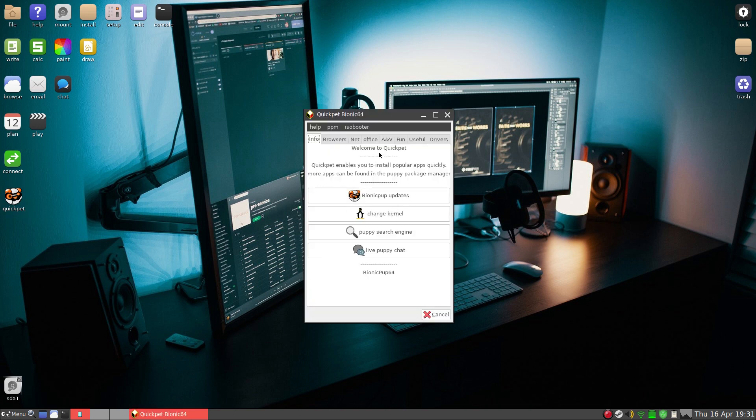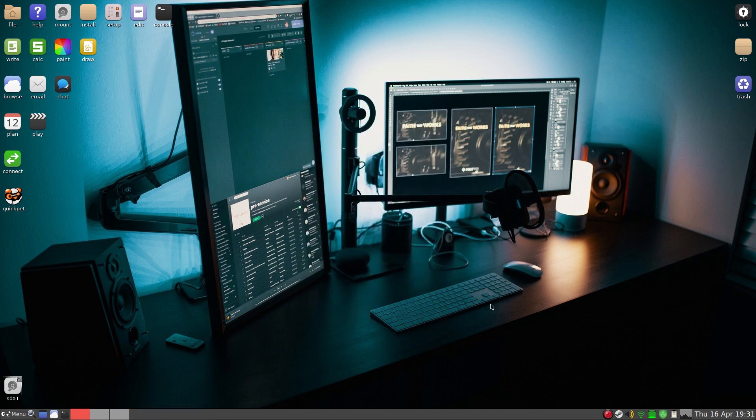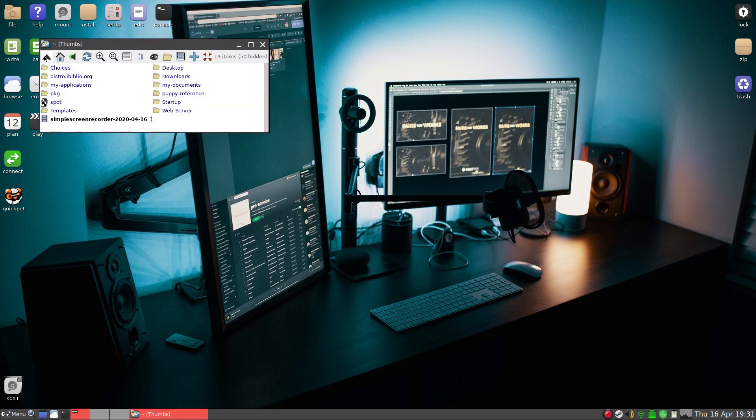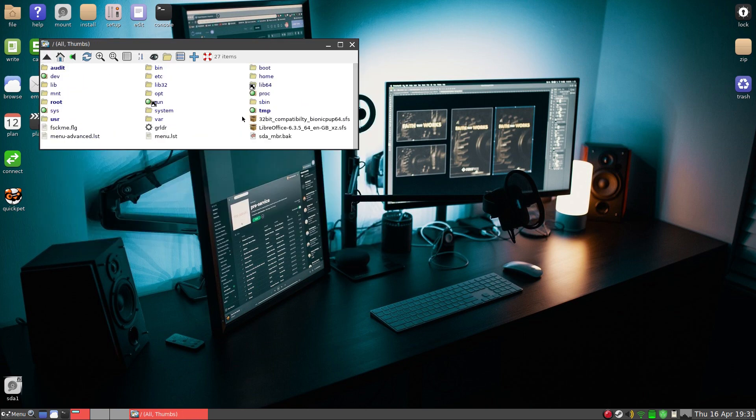Okay, manually. One of the first things you want to do: if you want to run Steam etc. and a lot of other stuff, you'll need this 32-bit compatibility. You'll click on it and it'll download, and it will say can't find it, we're aborting it. But what you'll find is it's installed somewhere else. Go and find it - I found mine in All Thumbs - then you click on there and install the SFS and it will run.